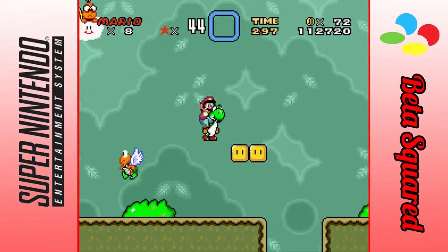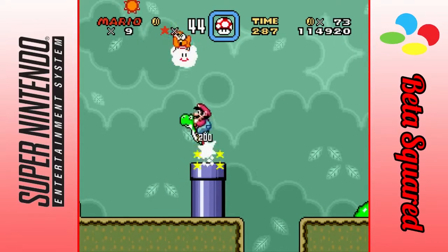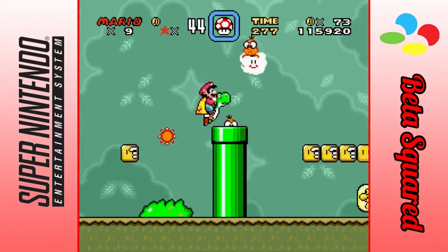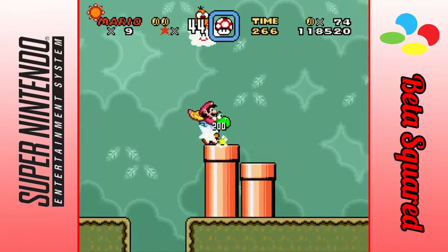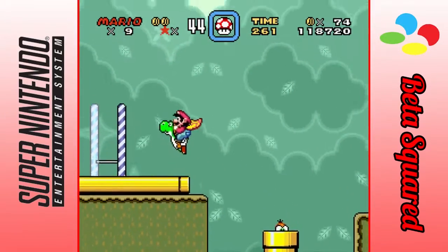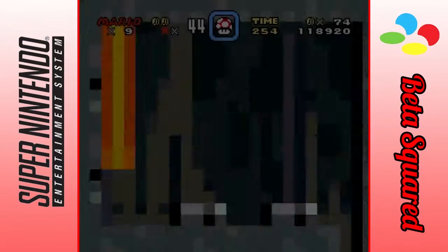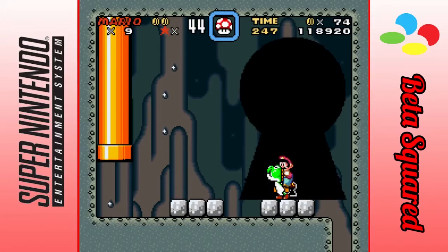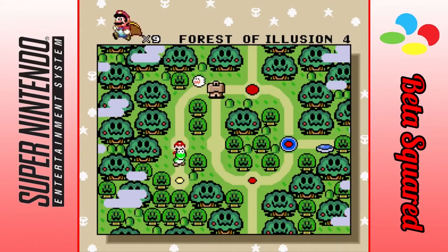And now for this level, we have an evil Lakitu. But I think I'm gonna need Yoshi, mainly because there is a secret somewhere. I don't remember where the secret is — I know it's obvious, but I believe it's a pipe floating in the air somewhere. I did forget that Yoshi is required for a secret exit at some point. It's our first gold level here. I'm gonna go back in here and do the secret exit.